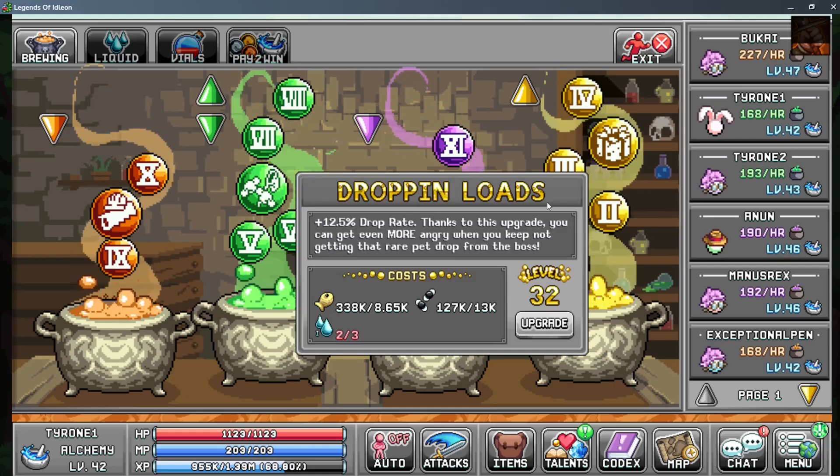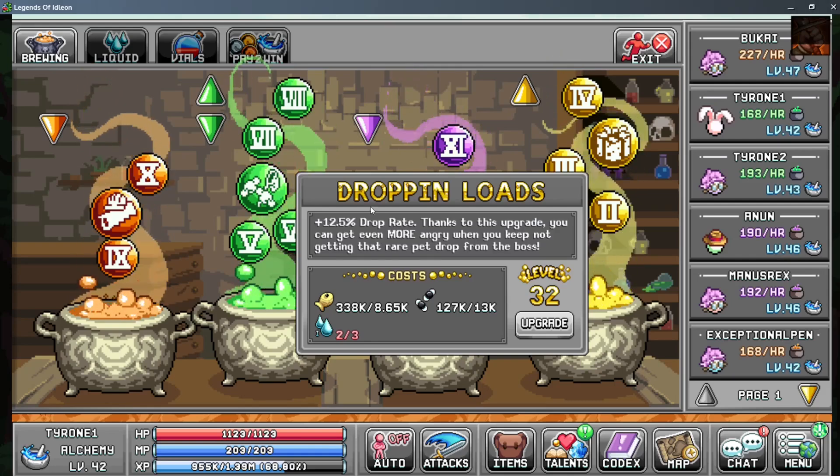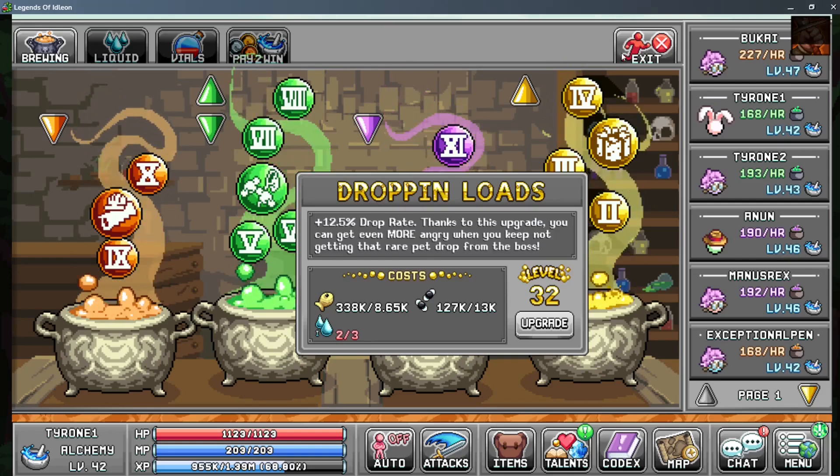You want to be investing into drop and loads to increase your drop rate. More drop means more statues and more cards — it's just better altogether to improve your miner.